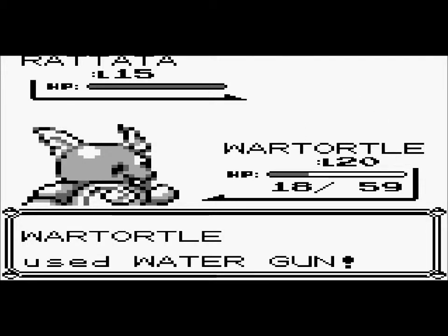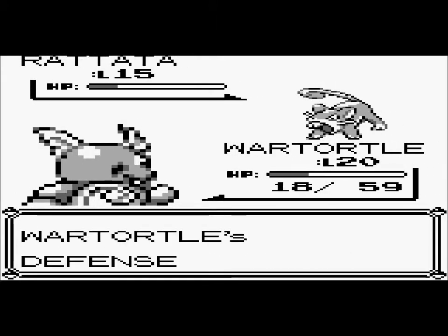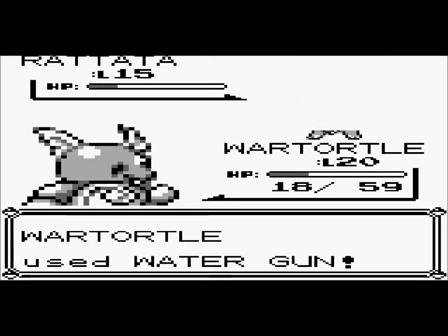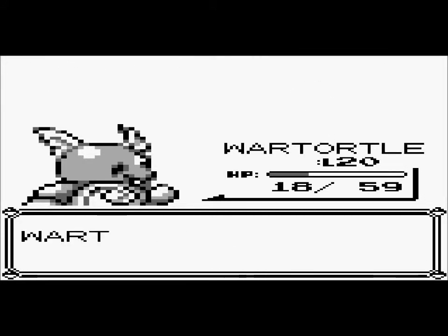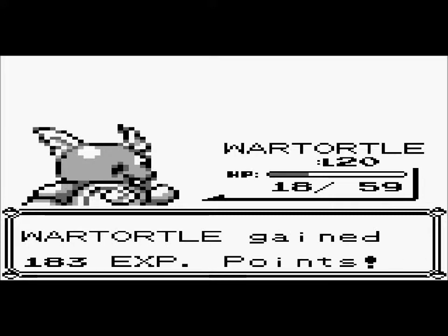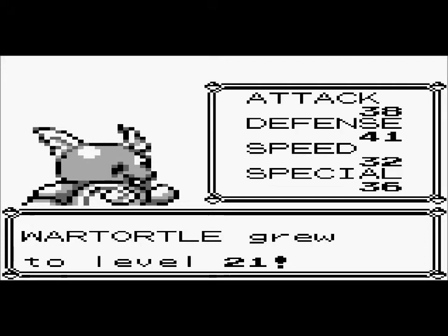I'll use Water Gun. One more level and Zubat's gonna learn a new move — I won't spoil what it is. At level 22, Zubat will actually evolve, so he's eight levels away from evolution, but that won't be for a while. I'm not gonna get a new team member until the fourth gym, unless I see something I really like.